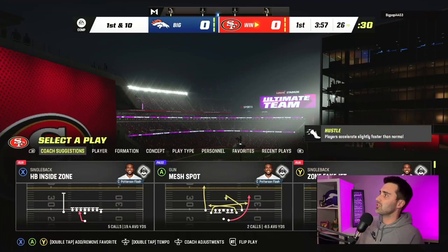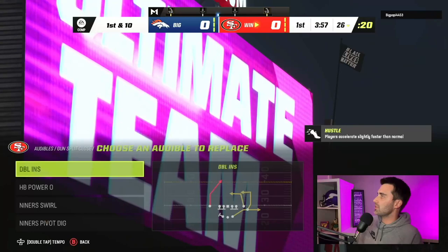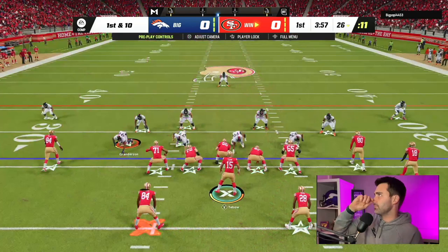On defense, not every defensive playbook is going to have a lot of the meta stuff. They will probably have at least one meta formation in each of them, but not in all of them. Now, I know the 49ers have Split Close and Split Close Pro as well, and we're going to go with Split Close. Let's keep both of those in there right now.